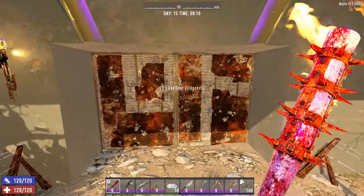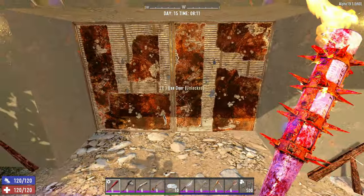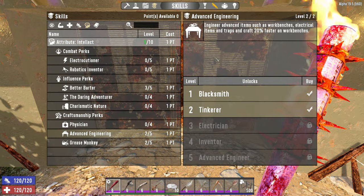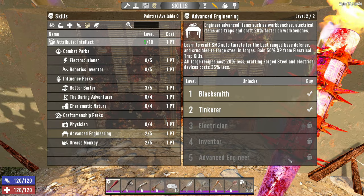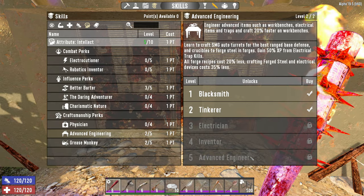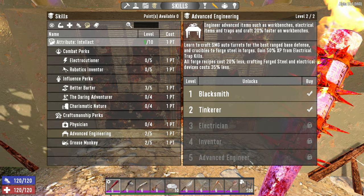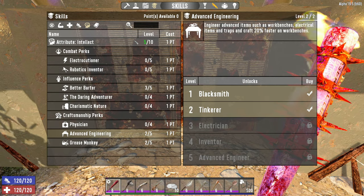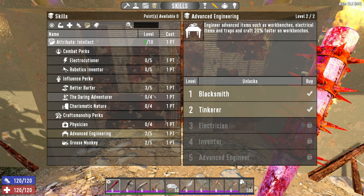They're quite rare, but the easiest way to unlock it for sure is by coming all the way down to Advanced Engineering rank 5, where you will unlock the crucible guaranteed. But Advanced Engineering rank 5 requires Intellect rank 10, and most people don't spec into Intellect as a primary build — it's just not that good.